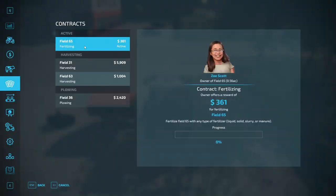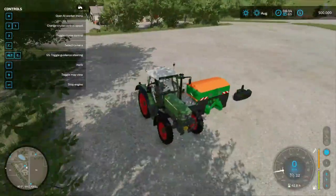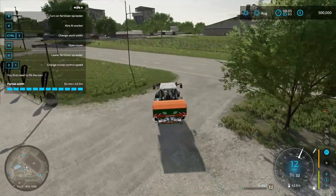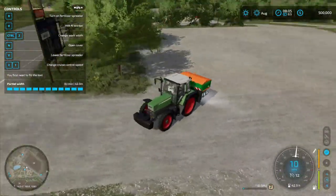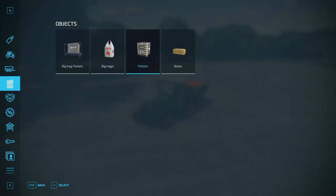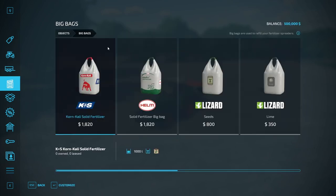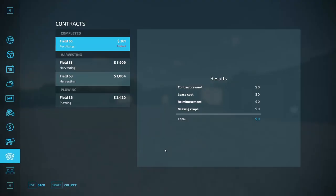Looks like we are going to field 65 — oh, it's right down here. That is a tiny little field. It only pays like 360 bucks, but I figure it's a good little intro. Wait, do I have to buy the fertilizer itself? I honestly did not know that. It only pays $361 — is that even worth it? Because if I have to buy my own fertilizer, that's kind of crazy. I mean, if I had a way to store the fertilizer it might be worth it, but I actually think I'm gonna abandon that one. Not a good way to start.